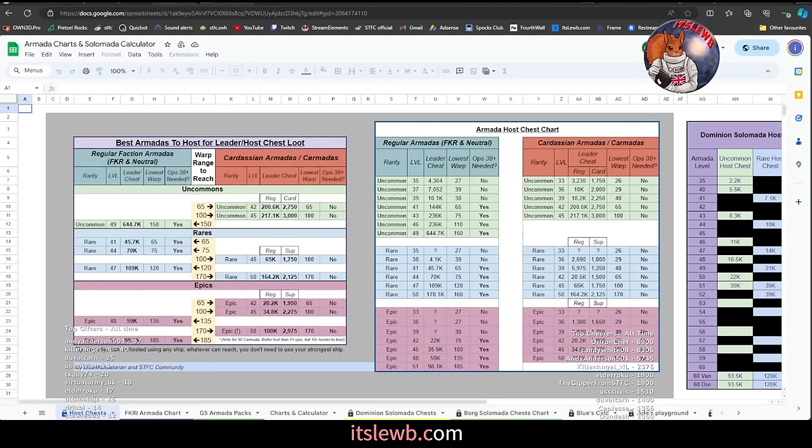A massive shout-out to Blue Mandalorian and Jules Verne for putting this chart together. The discord link is in the description below — while you're down there please leave a comment and let me know if you found this useful. This chart shows exactly what warp range is needed to reach certain armadas and the leader's chests available within each particular armada. Sticking with G4 armadas — the average level in the game is now around 45–46, so that's what we'll focus on.